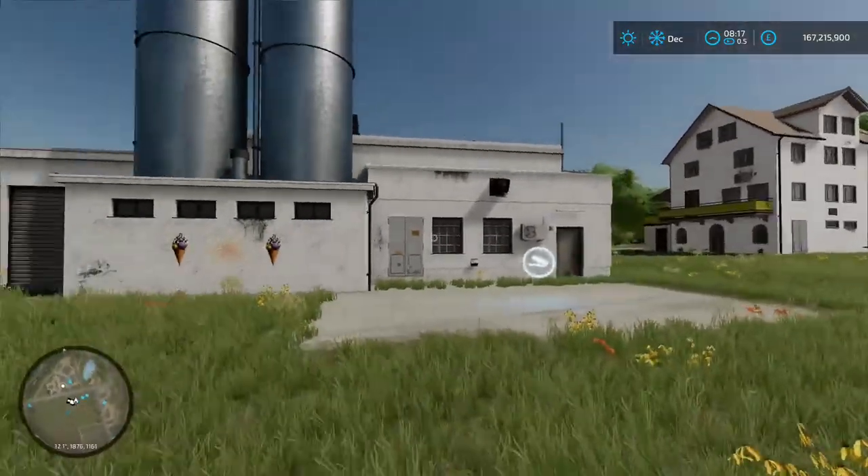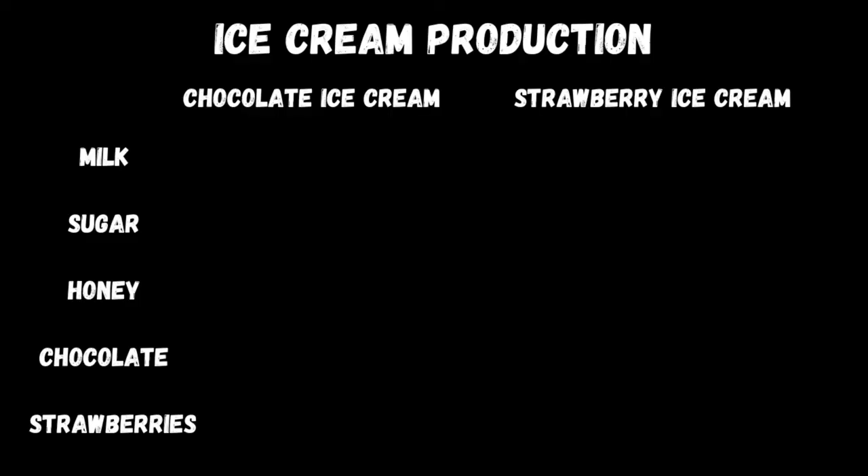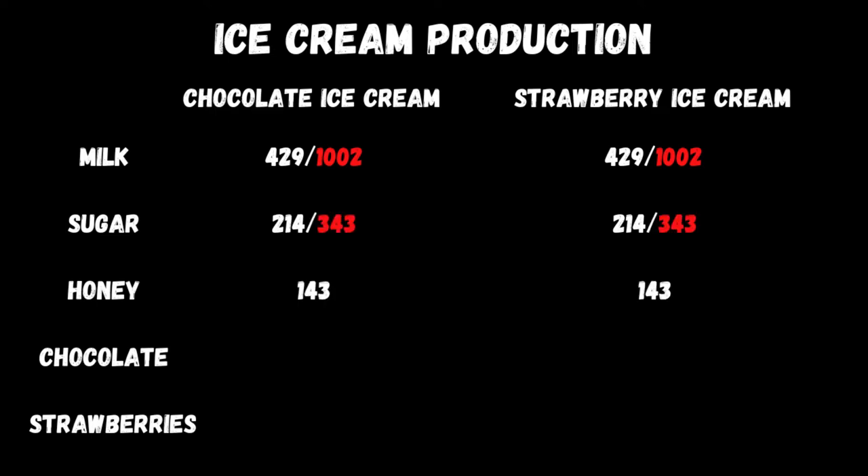Let's go to the slides to see whether this is actually worth doing. First up are the recipe parts that are the same for both. For both chocolate and strawberry ice cream, milk usage is 429 liters — if you'd sold that individually you'd have made 1,002 pounds/euros/dollars. All figures are based on easy mode on Elm Creek. Both recipes also use 214 liters of sugar, worth 343 each if sold off individually. Honey requires 143 liters for both recipes, worth 488 if sold on its own.